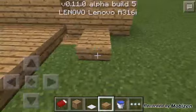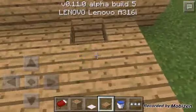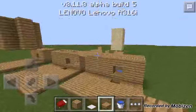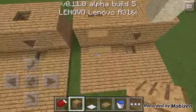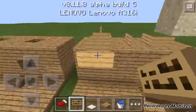Just cover everything up with slabs, except this one. Just do it like that. And what you want to do is extend this one more block.